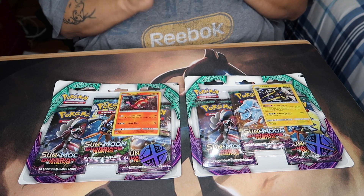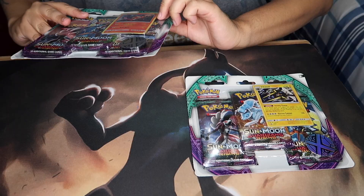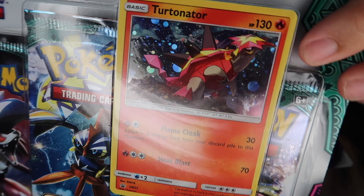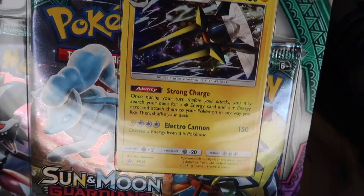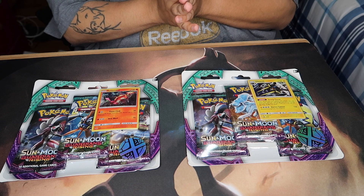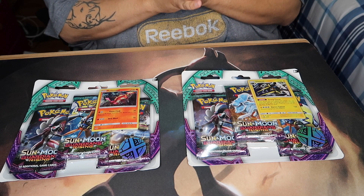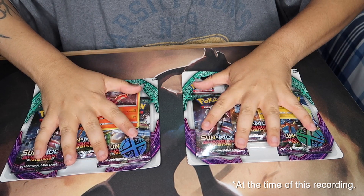Real quick before we get started, let me show you the cards you get. This is Tsareena — I believe that's how you say the name — promo holographic, very nice. And then we've got Vikavolt, also promo holographic. Today is May 5th, the release of the second Sun and Moon series, Guardians Rising. It's also Cinco de Mayo, so happy Cinco de Mayo!